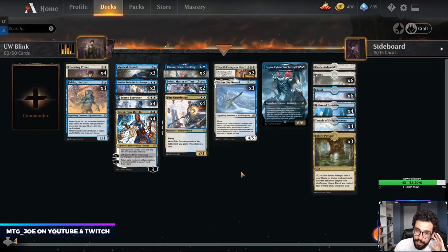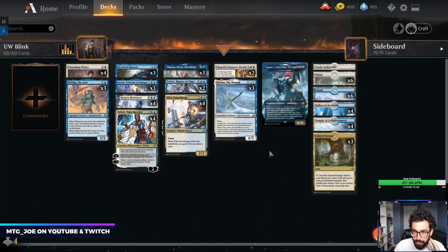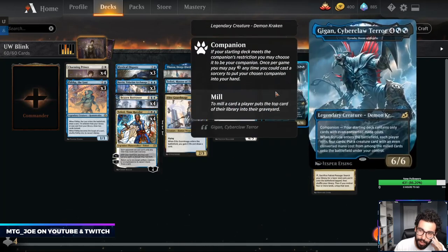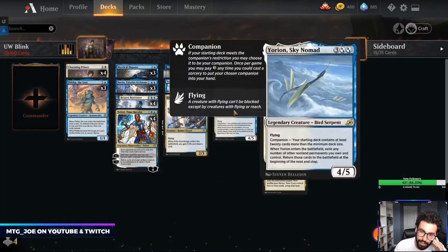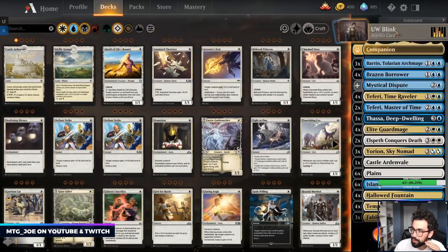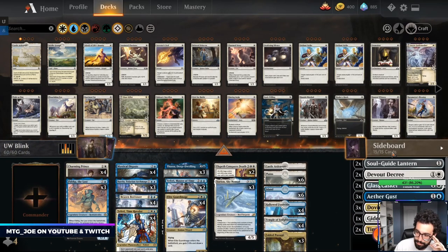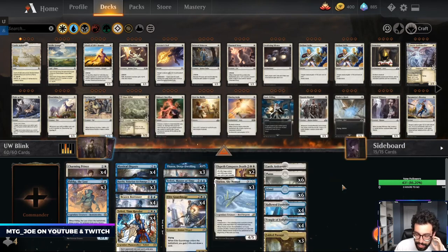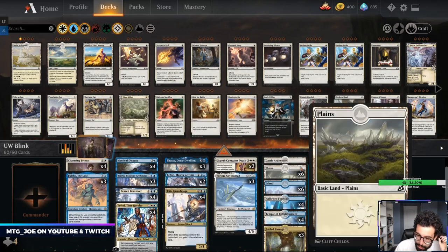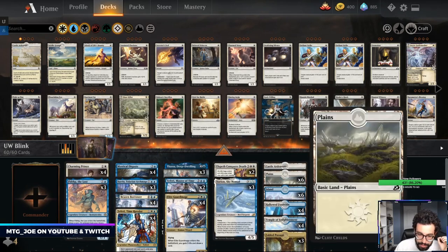Guard Mage is another good threat to blink. We have some ECDs, some Teferis to filter draws, some Disputes. I was thinking Gyruda, but the more I think about it, I'm probably not going to play Gyruda — probably just play the fourth Dispute. It works out pretty well from a tempo play and probably makes the most sense. There's not enough to hit off Gyruda in the deck. Mana base-wise, we've got one castle, then just some basics.